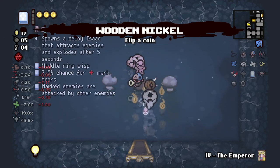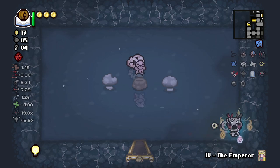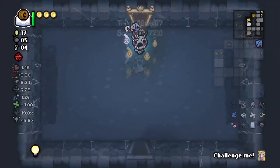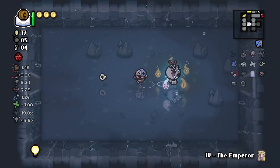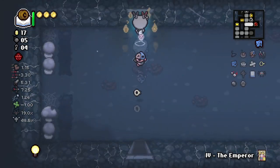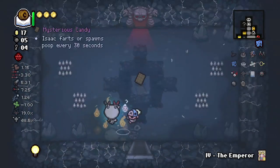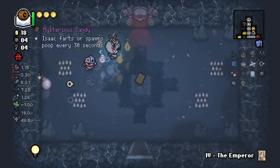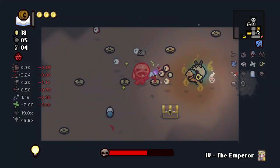We do this because we want Magic Mush. Can you imagine if we got it there? That would have been insane. I'm gonna look for an arcade — no, no point, the vault already spawned. We're gonna boot scoot and boogie on out of here. We're definitely gonna go to the second secret room now that we have so many bombs.